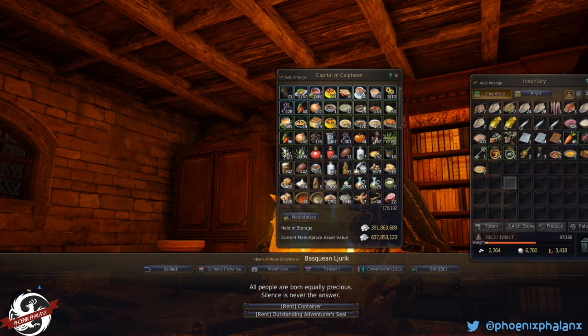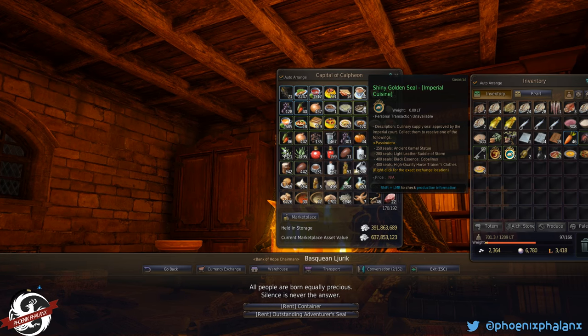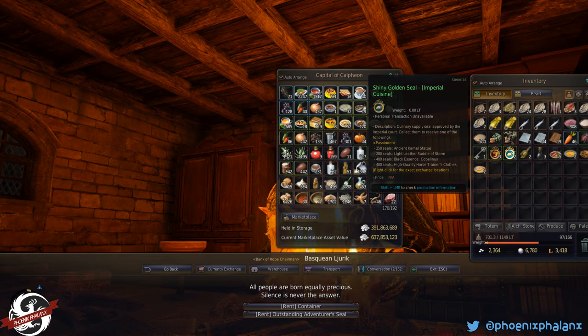You'll also get some shiny golden seals which you can trade in for different items.